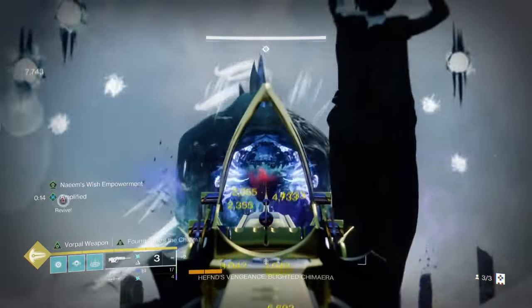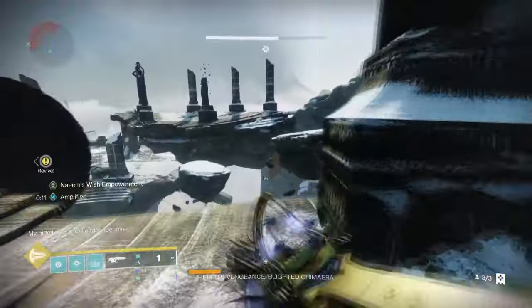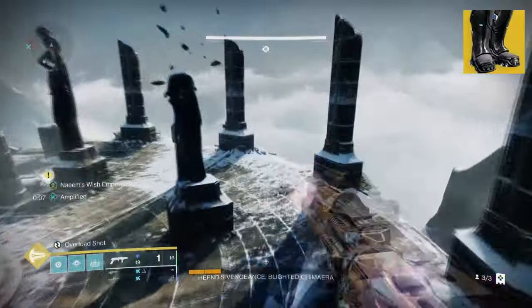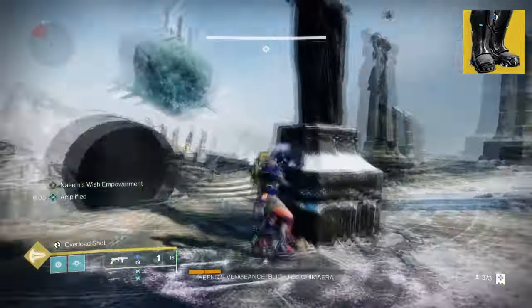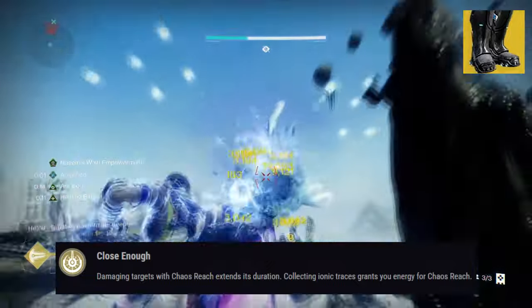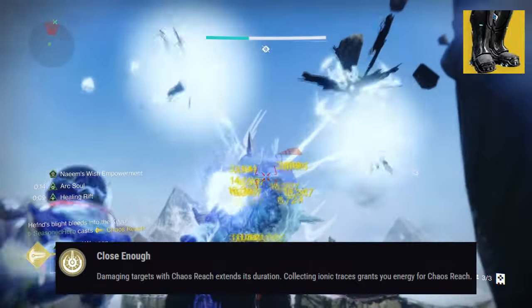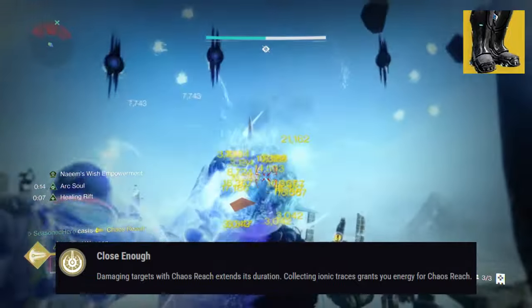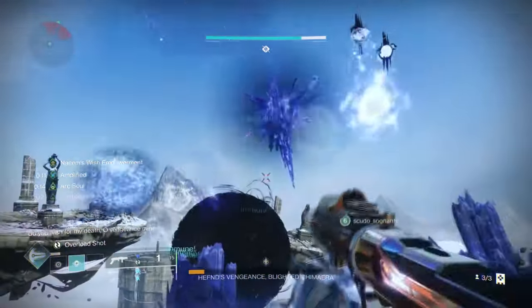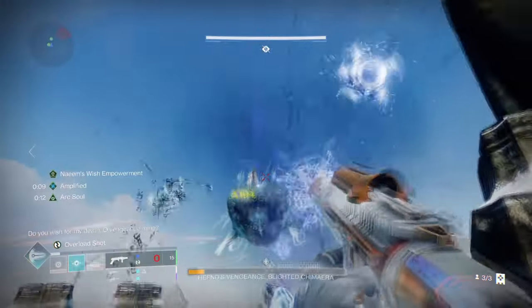For this, we will be using Geomag Stabilizers and the Queen Breaker. Starting with our exotic armor, Geomag Stabilizers — with its exotic effect Close Enough — it states: 'Damaging targets with Chaos Reach extends its duration. Collecting ionic traces grants you energy for Chaos Reach.' If you're ever going to be using Chaos Reach in-game, you want to use it with Geomags, as these will extend the duration of your super by 10% per super hit.